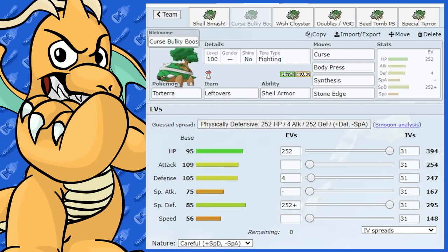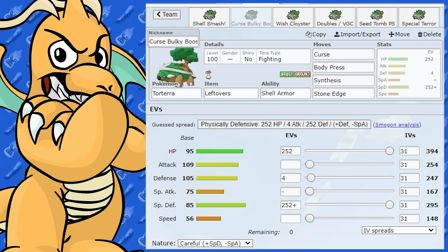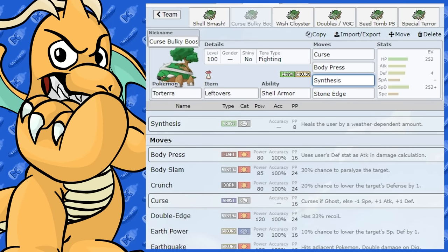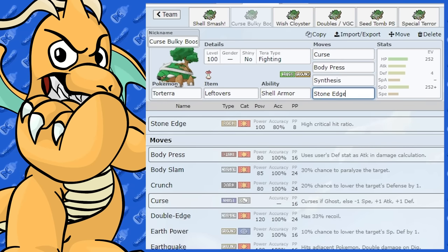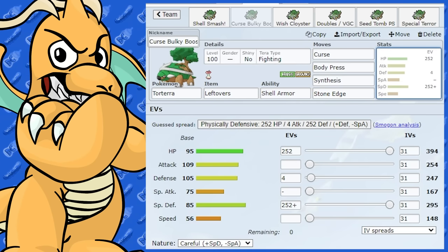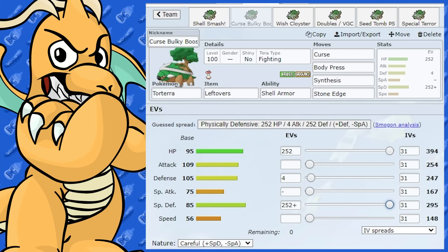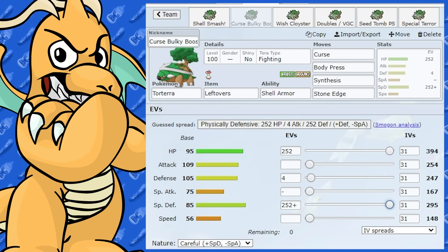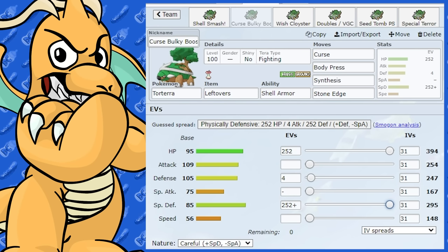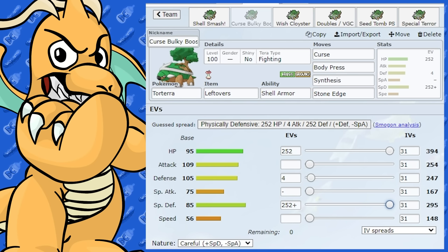This next one is more of a bulky set — a Curse and Body Press bulky boosting set. Max Health, Max Special Defense, Leftovers as the item, Shell Armor as the ability. We've got Curse, a nice little boosting move, Body Press, and Stone Edge for coverage. You could run Rock Slide instead. I've got Tera Type Fighting on this one. It does have a nice defensive stat so you can use it this way. I like Careful Nature so you don't faint as easily to special moves. The only risk with Tera Fighting is you're still weak to Flying.